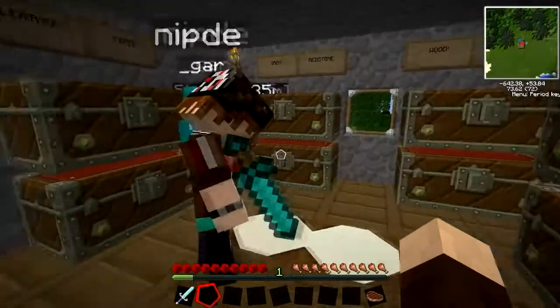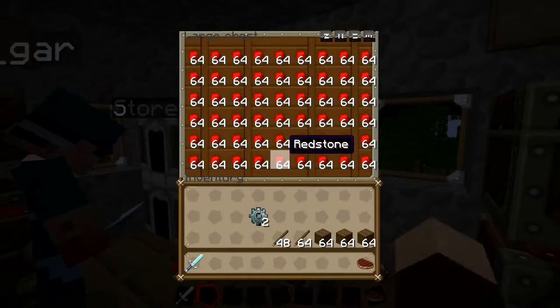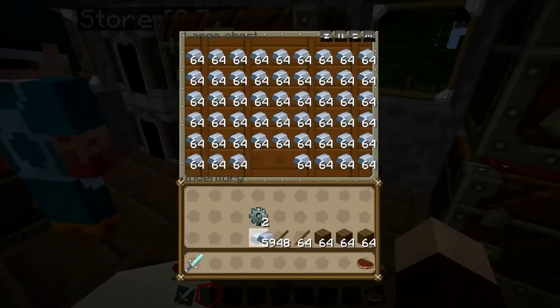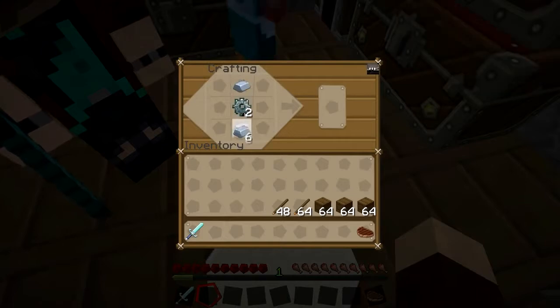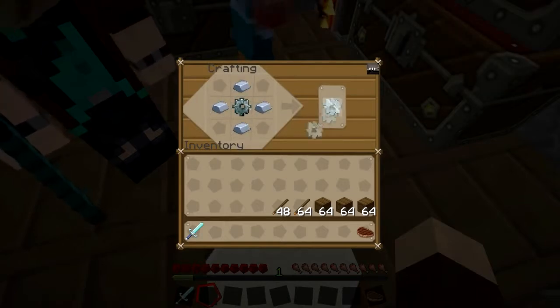Then we need to upgrade to an iron gear. Let's get eight iron. Put your stone gear in the middle, then top, bottom, left, right with iron. And there you have an iron gear. So we need two iron gears.